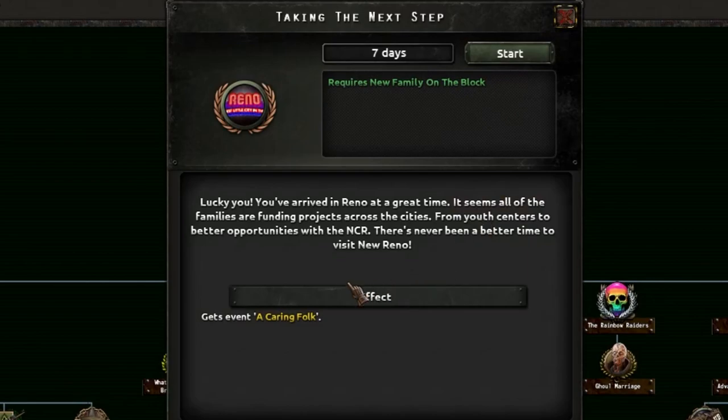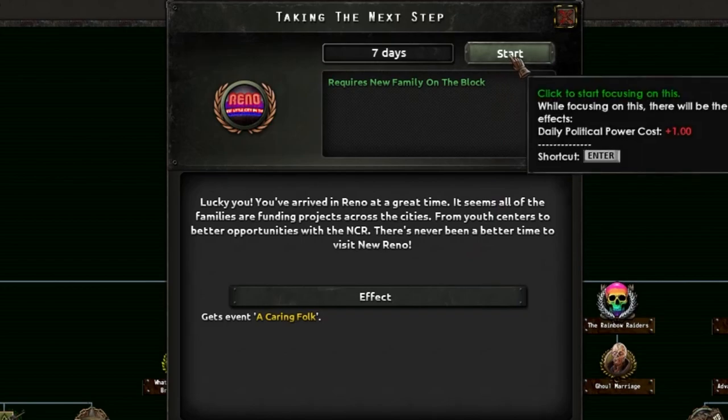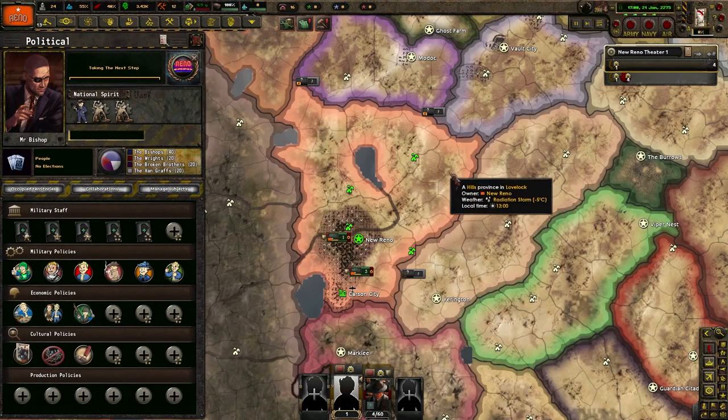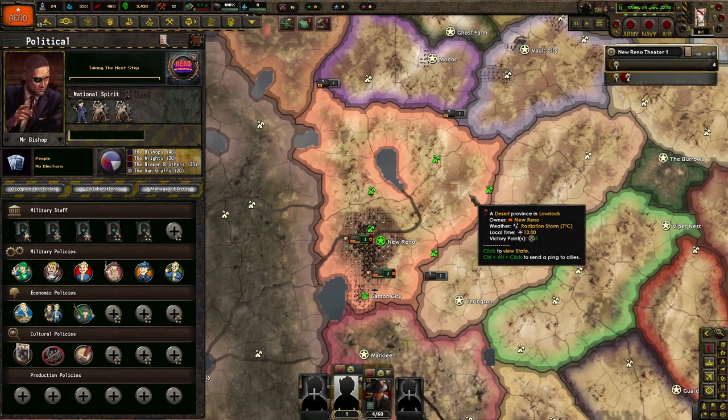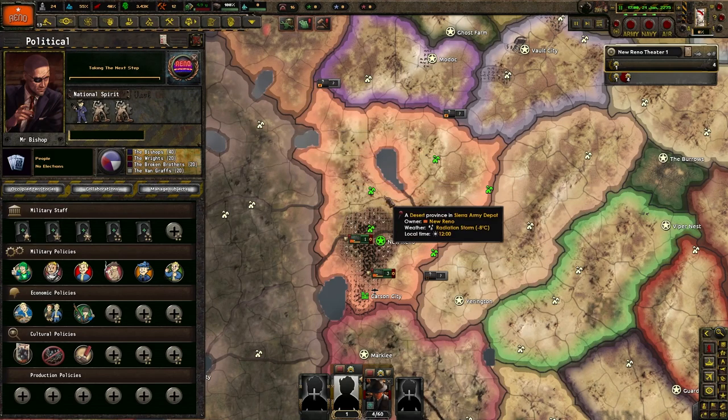We'll just do taking the steps. Lucky you — you've arrived in Reno at a great time. It seems all the families are funding projects across the city, from youth centers to better opportunities with the NCR. There's never been a better time to visit New Reno. If you want to see a Fallout 2 playthrough, I will totally do it — go ahead and comment down below, say we want a Fallout 2 playthrough, and then I will do so. I love all Fallout games.